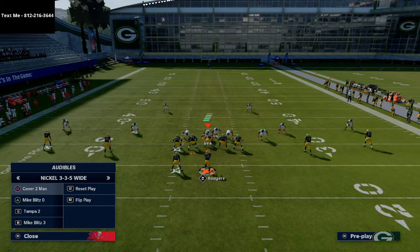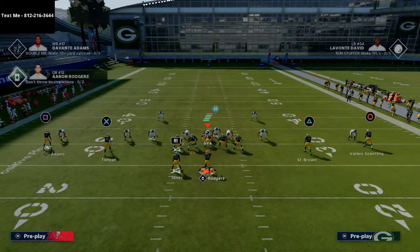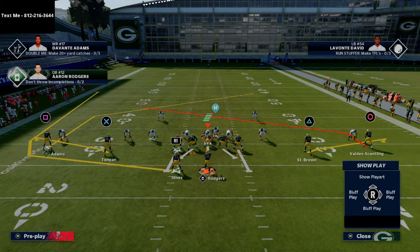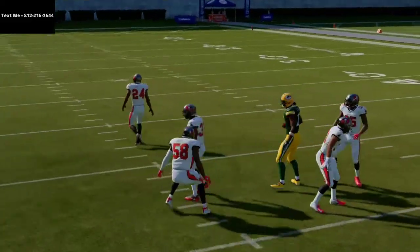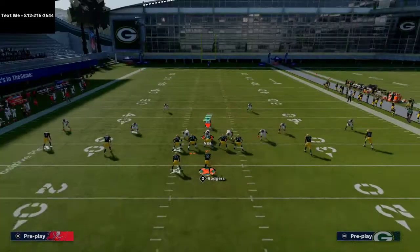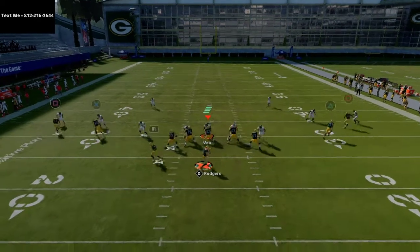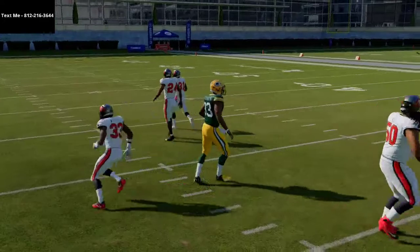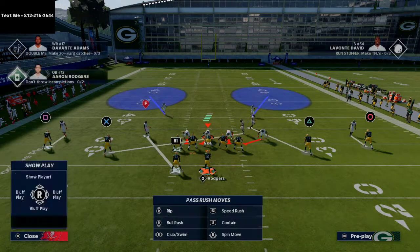If you want to keep your standard alignment and always attack from a spread, I'm going to flat both slot receivers, put a slant to Valdes-Scantling, and then put a wheel route to Aaron Jones. If I do something like this, then my post route is going to be kind of my go-to. The slant route will still get open, especially if you have a good receiver out there. It will really get open if they run some type of off coverage, which you'll see a lot of people run against the spread. These little quick slants are really effective, so don't discount how effective they can be.